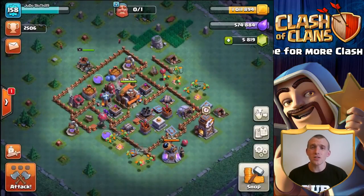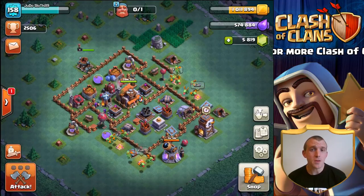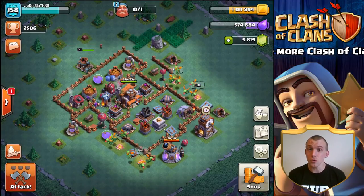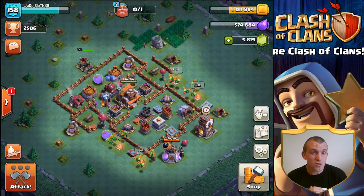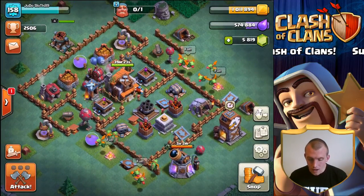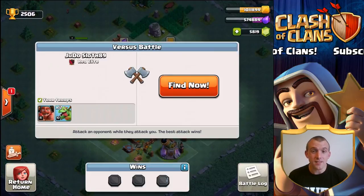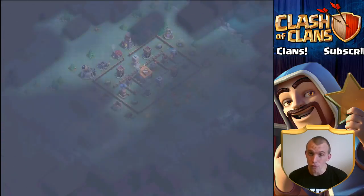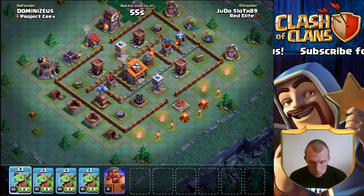Let me know what you think down in the comments — are you now going to use the cannon carts? I've never been a big fan of them, but in the last episode, which I'll link in the top right, we actually used them quite successfully to take out an air bomber. As ever, make sure to leave a like on the video and subscribe for more Clash of Clans. Let's get into this — with that boost, Builder Hall 6 is just a few moments away.